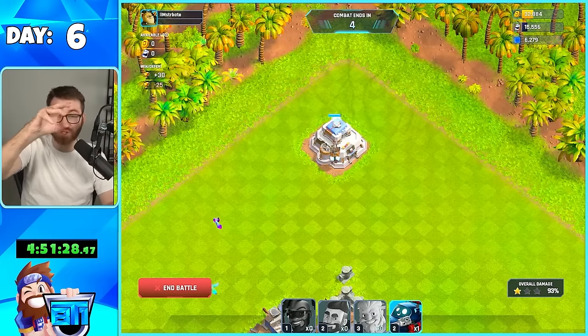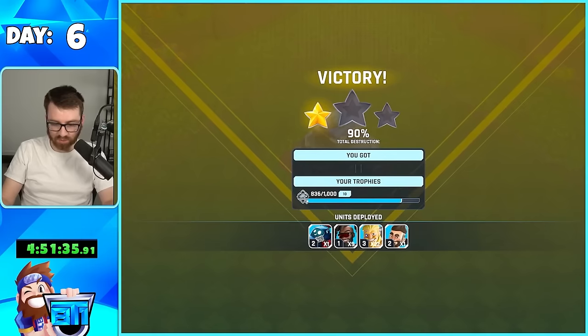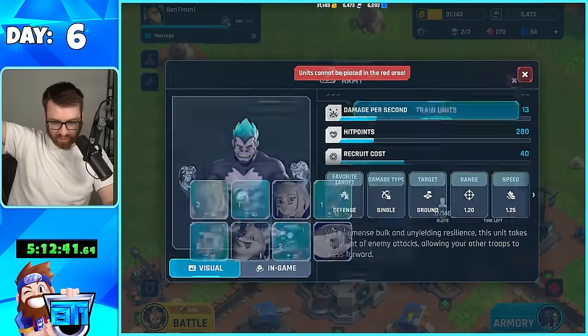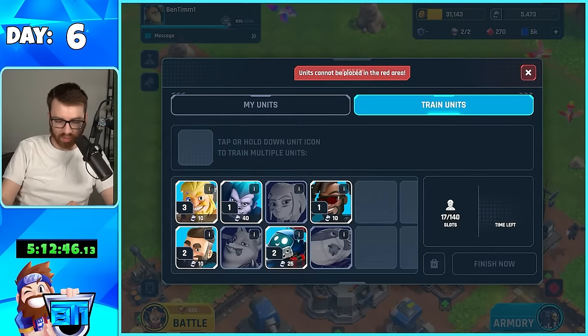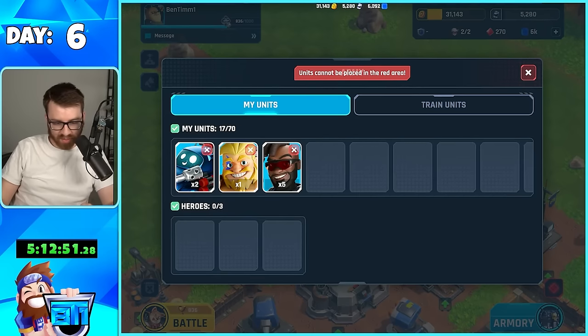Another pro tip — for sure spend all of your resources overnight so they don't all get looted if you can. I mean you have your collectors, they boost you back, but it feels bad to lose most of it. So spend it all. We have unlocked a brute — he's basically like a tank, a lot of HP: 280 compared to the striker which has 63. So I'm excited to try this guy out — now we can tank mortar shots.